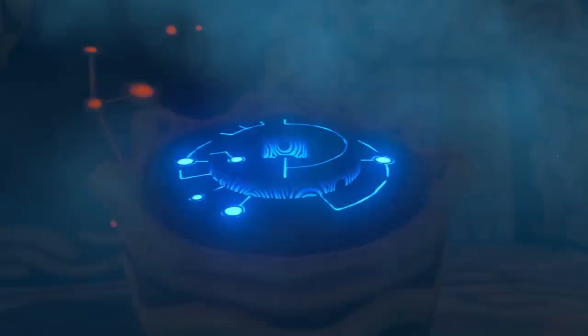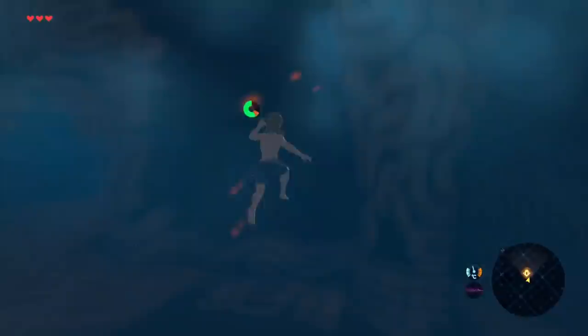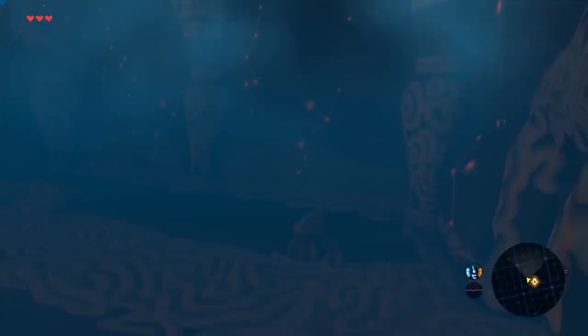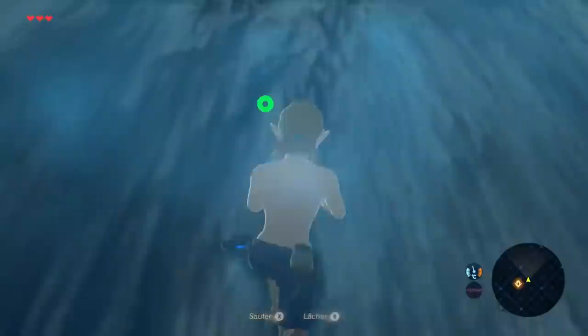Normally, when you exit the Shrine of Resurrection where we start the game, there's a lengthy cutscene of Nintendo patting themselves on the back and showing off how beautiful Hyrule is. Instead, by running up the wall and wedging ourselves up as high as we can go, and then mashing the right analog stick to enter the scope feature, if we're positioned correctly, we just drop through the wall and are out of bounds, now being able to skip the intended exit of the Shrine of Resurrection and the exit cutscene.